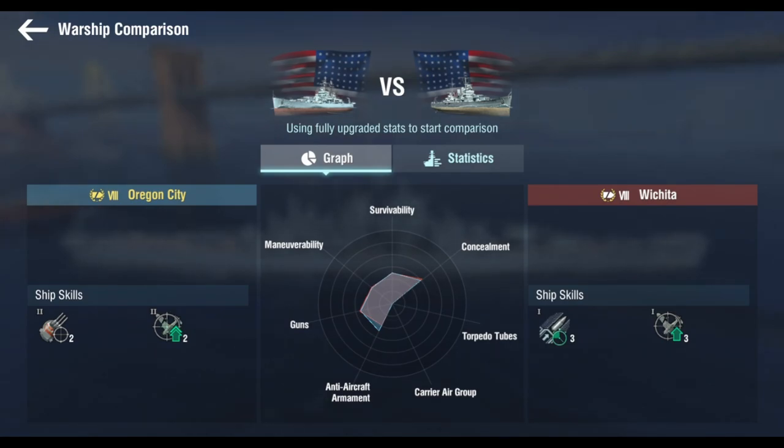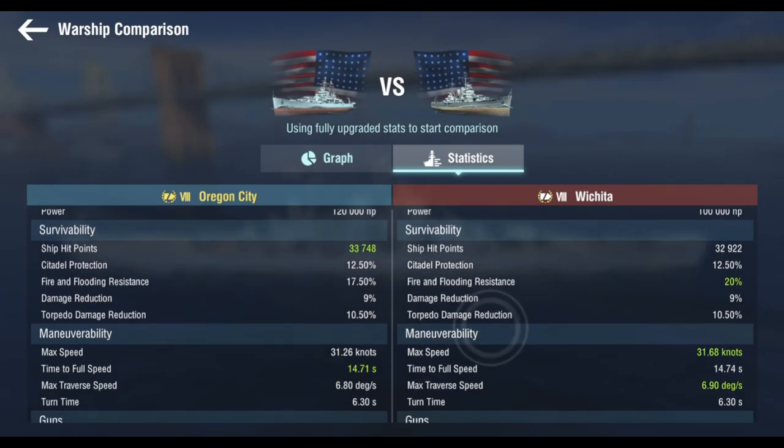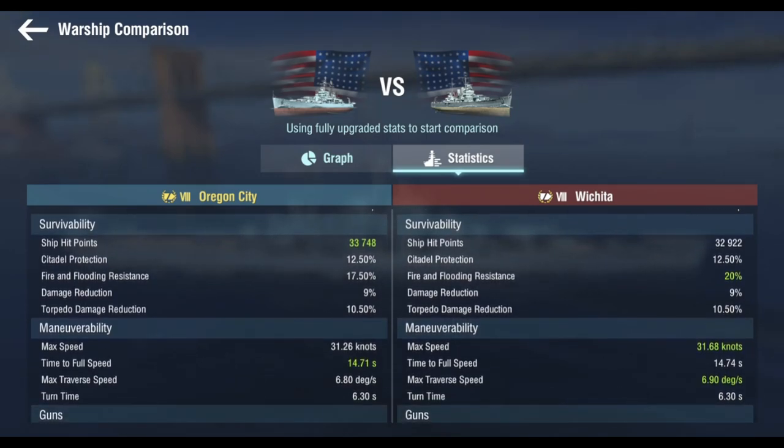Looking at the skills — Air Defense Alert 2. Okay, it's just a cruiser. I want to look at the AA, which it looks like it does have more AA than the Wichita. HP-wise, more HP. Firefall Resistance, pretty less. Speed-wise, yeah. Range — okay. It does have more damage, and it's weird that Oregon City has 6% fire chance while Wichita has 7%.